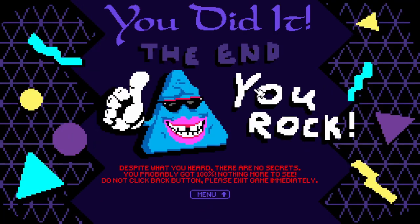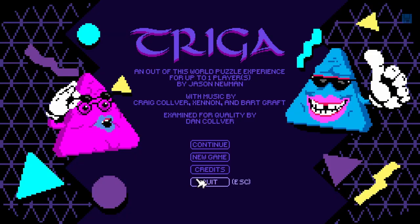What does it say? Goal. Click on me. You did it! The end! You rock! Despite what you heard, there are no secrets. You probably got 100%. Nothing more to see. Do not click back a button. Please exit the game immediately. Okay. Well, that was Triga. Pretty short game, honestly — really short, actually. It was six minutes. I wonder if I got a speedrun or something.